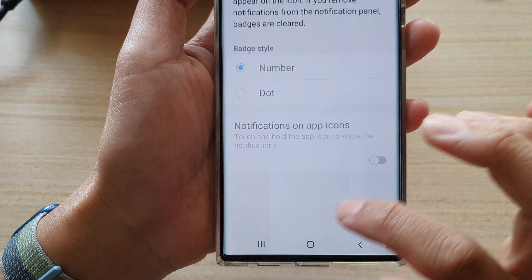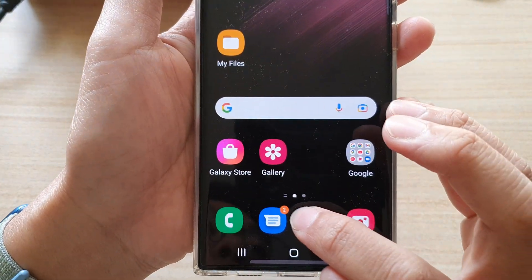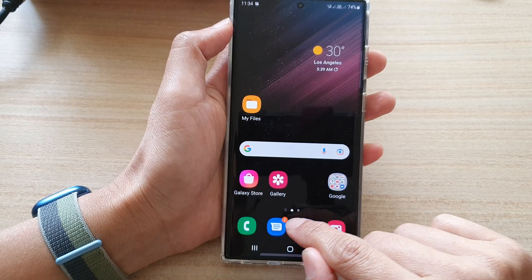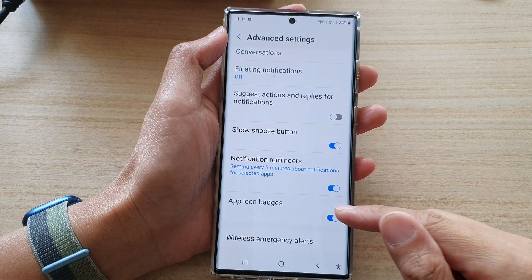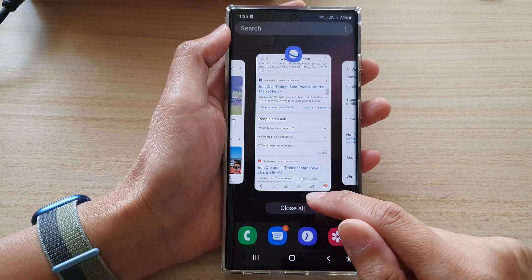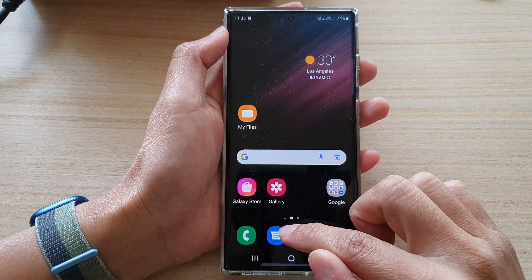If I turn on, you can see it shows me I have two notifications coming from this app. So by looking at the dot you know that we have new notifications. If you don't like that icon you can switch it off and it will not show the notification badges at all.